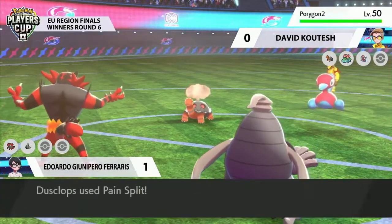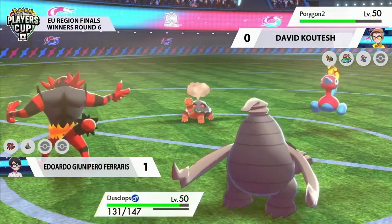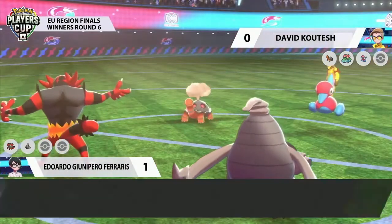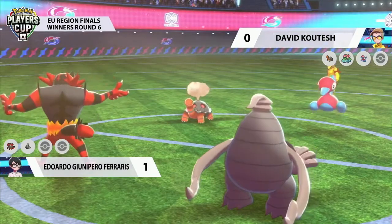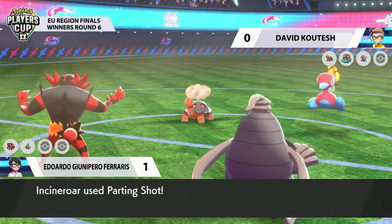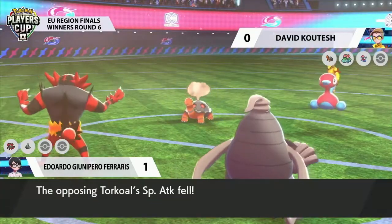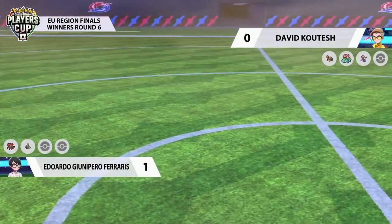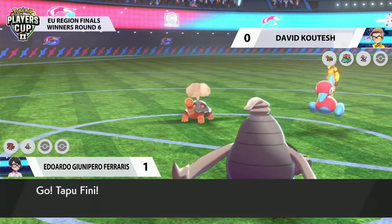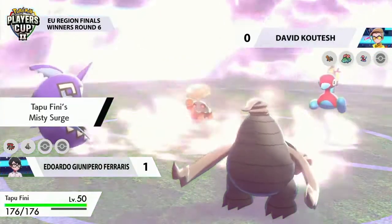Venusaur is leaving the field, and Porygon-2 is coming back in its place to take the Pain Split coming out from Dusclops. But Porygon-2 might not be the right target right now as we see the Body Press come out from Torkoal into Incineroar, but that does put Incineroar in range to be able to restore health using its Figgy Berry. This is a lot more damage going down earlier than in previous turns. Getting that berry activated earlier could be signs of something really good for David. Unsurprisingly, Tapu Fini comes back in for him here.